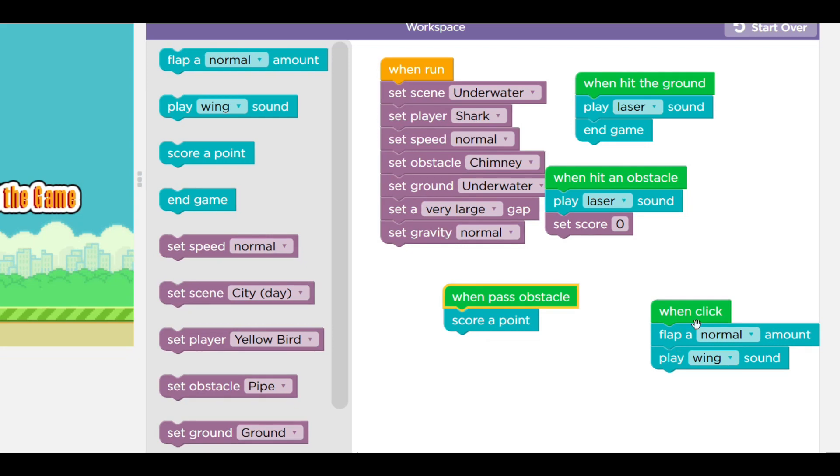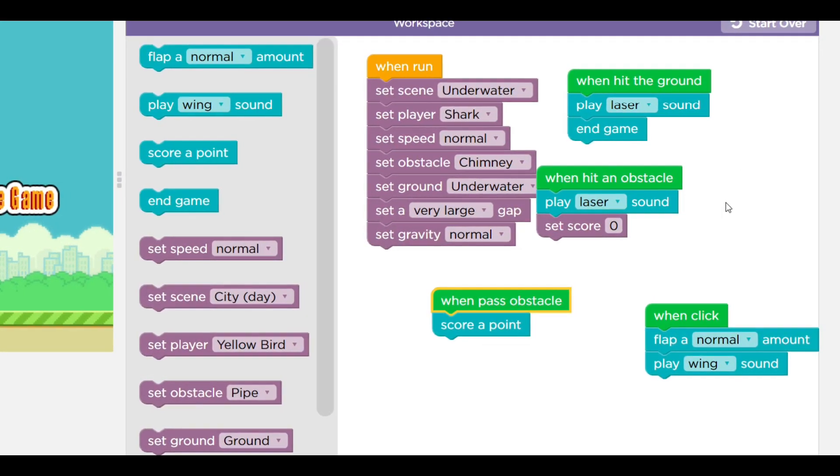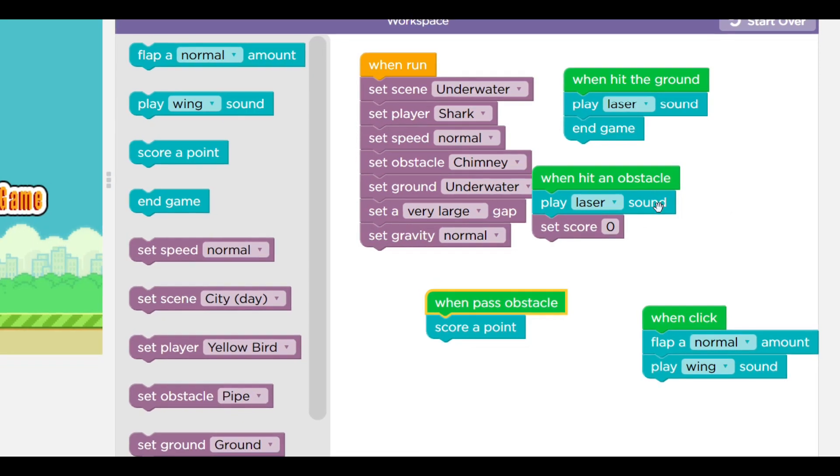Play a normal clap sound, play a ring sound, one hit the obstacle plays a laser sound, type from zero.